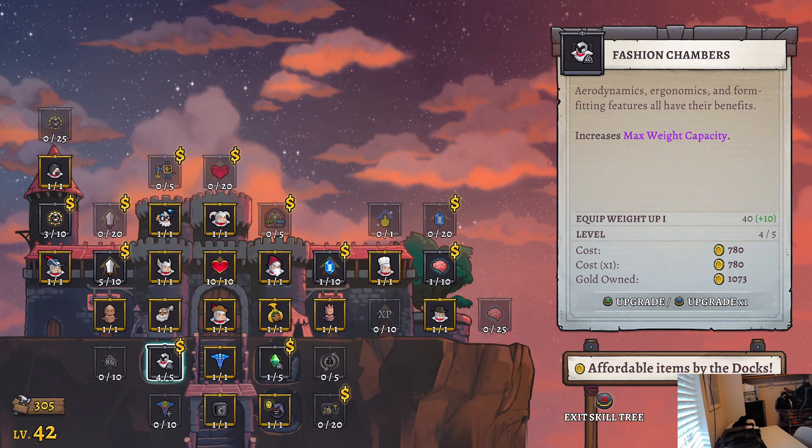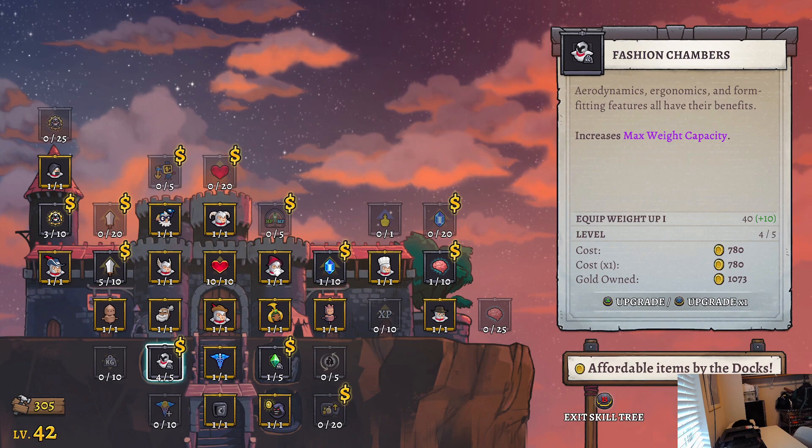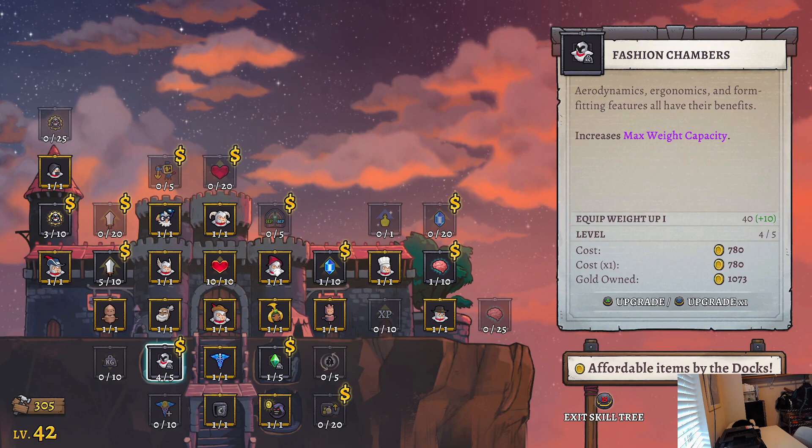That's not my printer, that's hail. Well, that's Oregon for you — I'm from Oregon by the way. This is normal, or we pretend that it's normal even though it's really not. Max weight capacity — I think this is going to be the most beneficial.